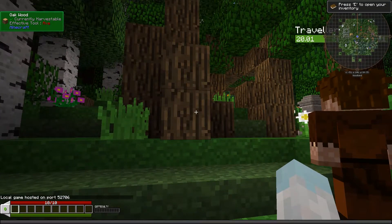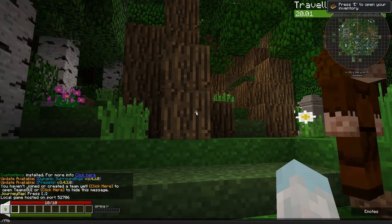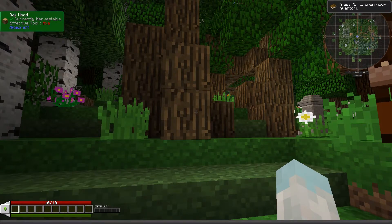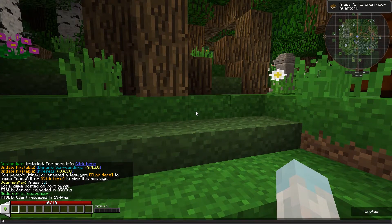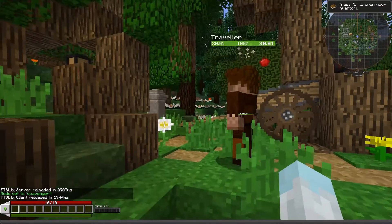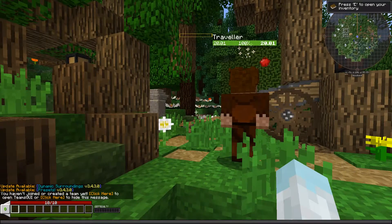First things first, I am going to put us into scavenger mode. If you guys remember from the last video, the way to do that is just: /tbpackmode set scavenger. And now we are in scavenger game mode — 'mode set to scavenger.' Next I'm going to save and quit and then jump back into my world so we don't have cheats enabled anymore.